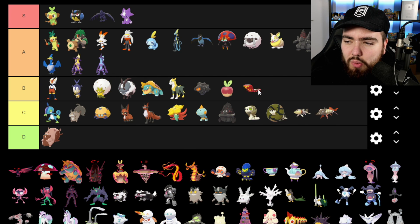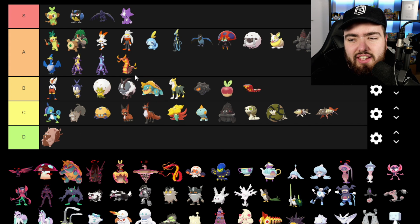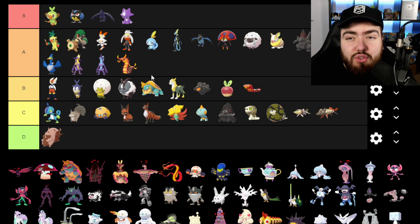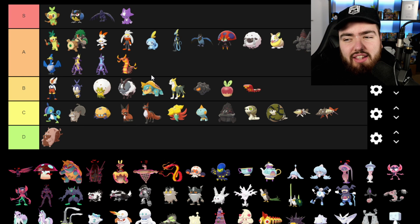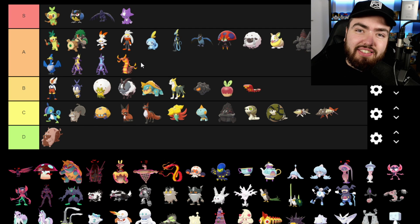Sizzlipede is going into B — I like that Pokemon. Centiskorch is going into A; I used this in my playthrough and I really like it. As you can tell this tier list is kind of top-heavy — that's why I'm putting some Pokemon a little bit lower. This generation in general I like pretty much all of the Pokemon; there aren't many I dislike.